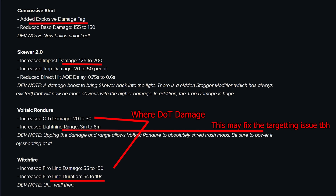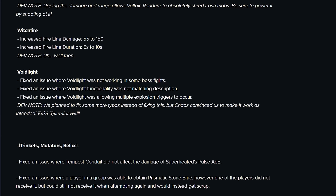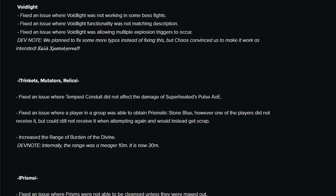Skewer 2.0 got almost a double damage boost, which is already just mind-blowing because it was probably one of the best non-explosive mods in the game. So now it's instantly going to be an S-tier mod, and we're going to start seeing a lot more non-explosive mod builds — especially since they won't need to run Wrecking Ball to be excellent. Voltaic Rondor didn't get its overload damage increase, which makes me uninterested since it can't reliably hit anything that's not in a confined space. Witchfire got a lot stronger but didn't get a stronger burn dot — it'll be great for melting aberrations and boss rush with increased duration, but very niche since it only reaches a couple of things. Voidlight maybe got fixed — I'm super excited for that, and my Starshot Voidlight build might survive even after all the nerfs to Starshot.